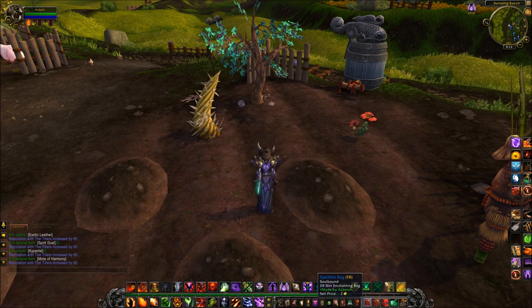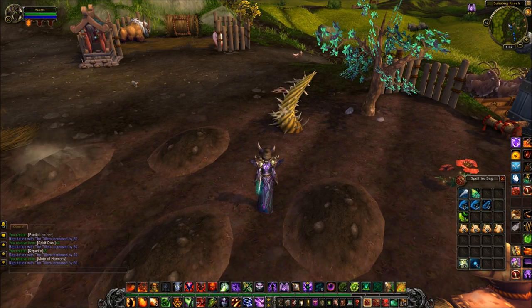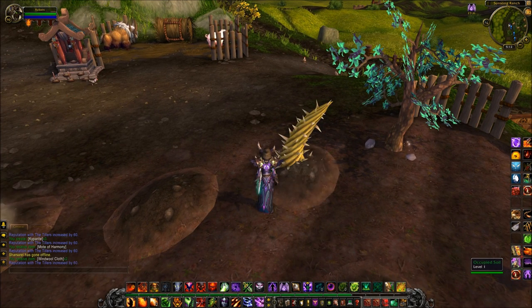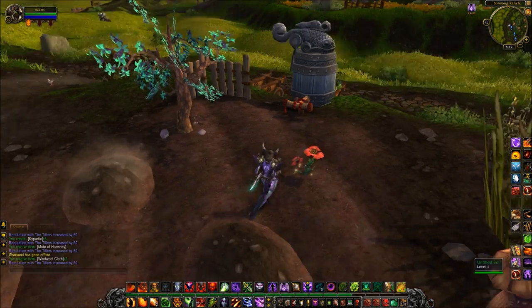The song bell has given a mote of harmony — that's very noteworthy. Motes of harmony make spirit of harmonies when you get 10. The windshear cactus has got us some windwall cloth, so you can use that for first aid, tailoring, and various other things.